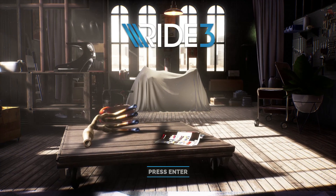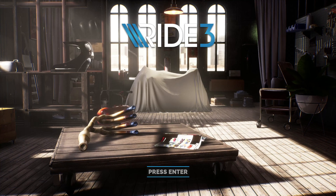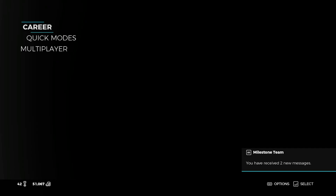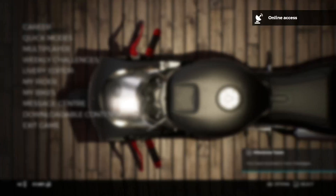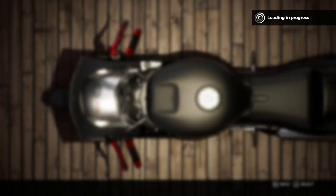Hello everybody, this is Moro Noriko back with another gaming related video for all of you. As you might know, Milestone just released a new DLC that's free for all of you to download. It's a new Ducati bike, so when you open the game you get a notice that you have a new message — just click enter and open it up, and as you can see we have free pack number two available.